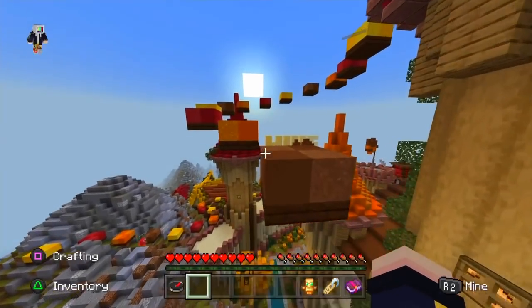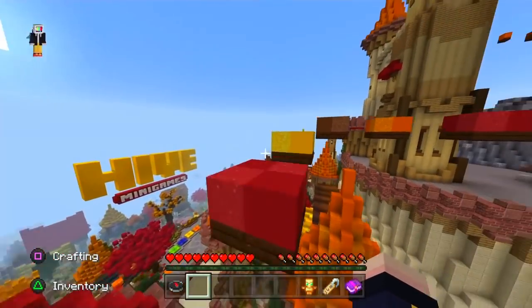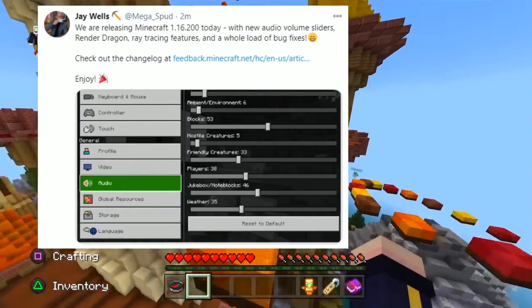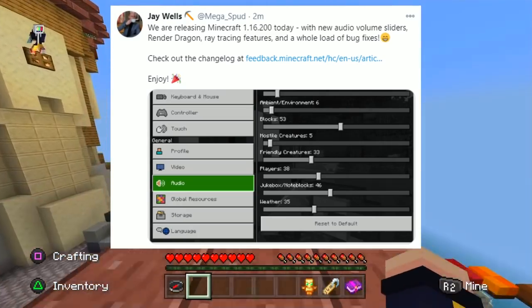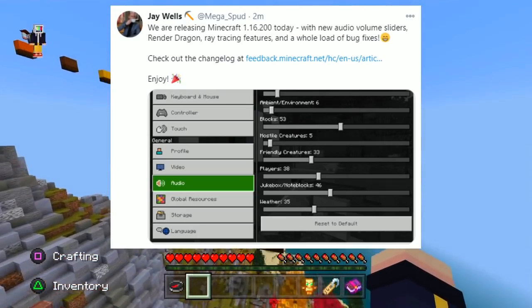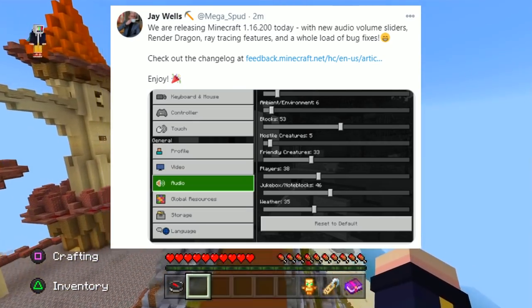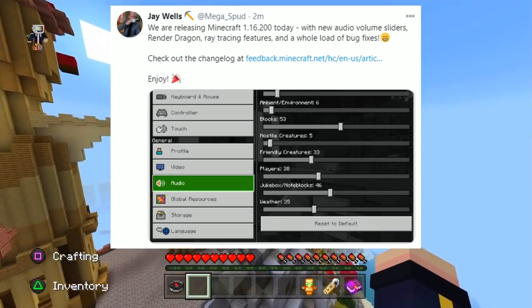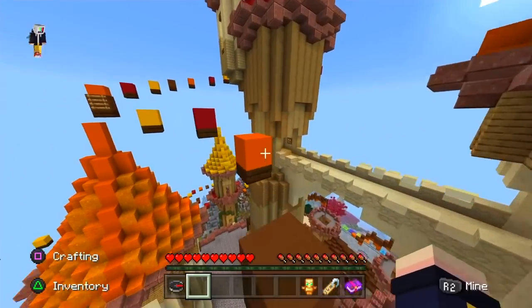Anyway, let's get right into the actual news. As always our news begins on Twitter, with Jay Wells or Megaspud tweeting 41 minutes ago saying: 'We are releasing Minecraft 1.16.200 today with new audio volume sliders, Render Dragon ray tracing features, and a whole load of bug fixes. Check out the changelog at feedback.minecraft.net — enjoy!' It also shows us some of the new volume features in the photo they linked.